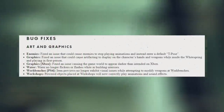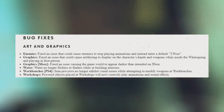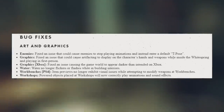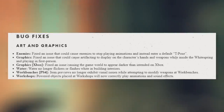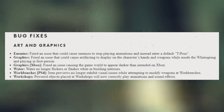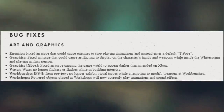We also have various bug fixes. For art and graphics: enemies — fixed an issue that could cause enemies to stop playing animations and instead enter a default T-pose. Graphics — fixed an issue causing artifacting to display on the character's hands and weapons while inside White Springs in first person. For Xbox, fixed an issue causing the game world to appear darker than intended. Water no longer flickers or flashes white in building interiors. On PS4, item previews no longer exhibit visual issues while attempting to modify weapons at workbenches — I encountered that so many times, it was the weirdest graphical bug I've ever seen. Powered objects placed at workshops will now correctly display animations and sound effects.